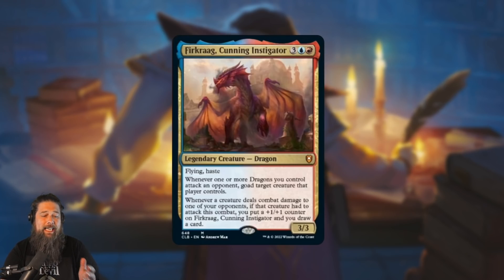This deck is the Furk Rod / Cunning Instigator deck, and the theme is kind of all over the place — it's essentially a goad artifact deck with some dragon sub-themes. It's a little more scattered; the Horror deck was pretty straightforward, but this one is kind of all over the place.